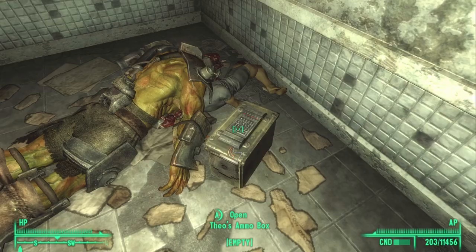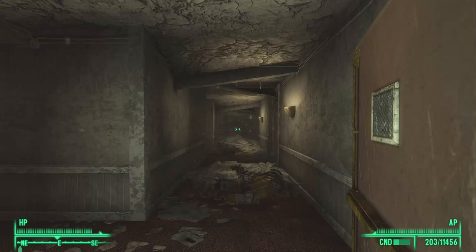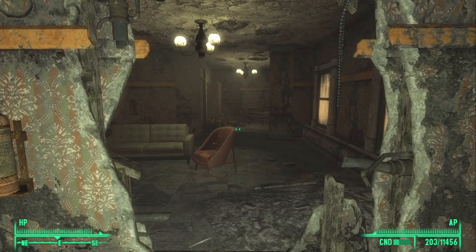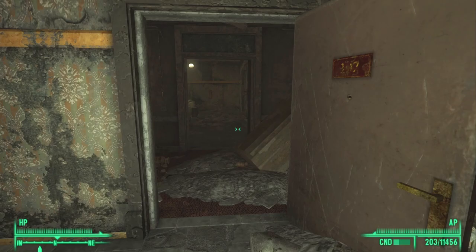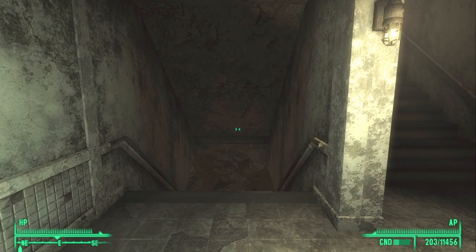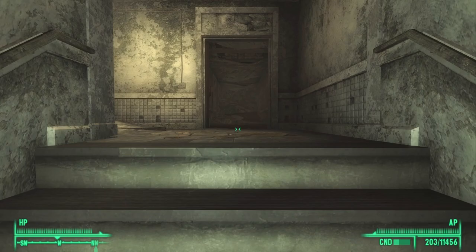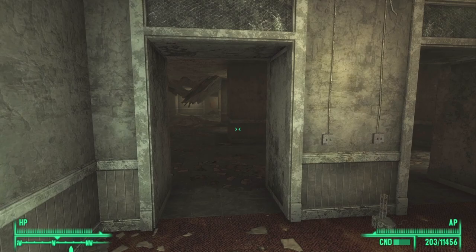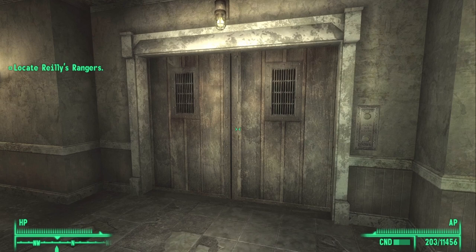Once you've done that, continue up the stairs and go through this door. Go east, then through this door to the south, and follow the corridor through. You will see a set of beds as you go through this area. When you see what looks like a clean sofa, go north into this corridor and get to the other side. Go around this wall and you should see another staircase — go up it. You'll emerge in another corridor; this time go north, then look to the west and follow through. You should see an elevator door.